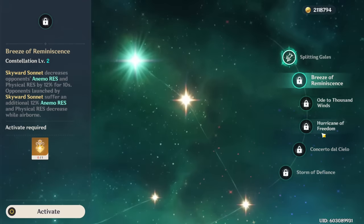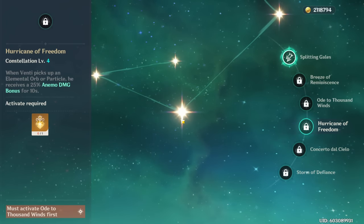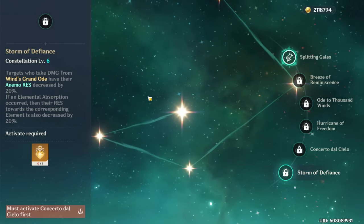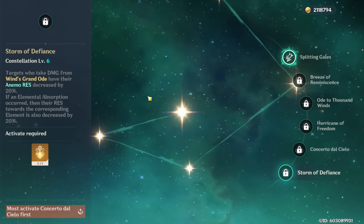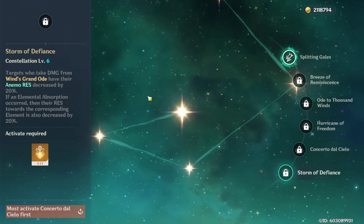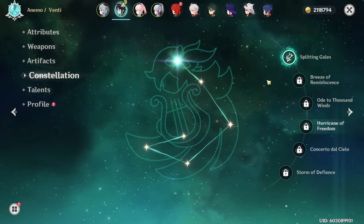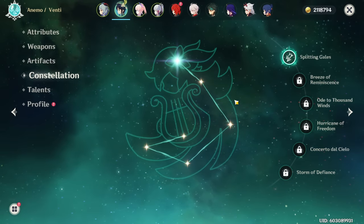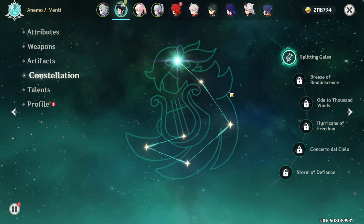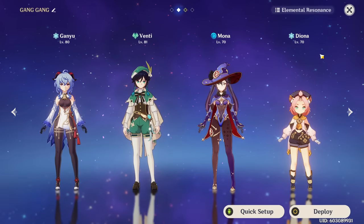A lot of his constellations either increase his Anemo damage (especially useful for the crit build) or buff your team's damage with C2 or C6. However, in places where Venti works really well — where his burst already groups everything and starts dealing massive damage — he's already such a broken unit that further constellations, while improving performance, are not needed by any means. Overall, compared to other characters I don't really recommend his constellations, but C2 and C6 can have a nice supportive role.